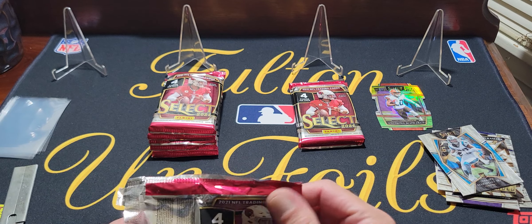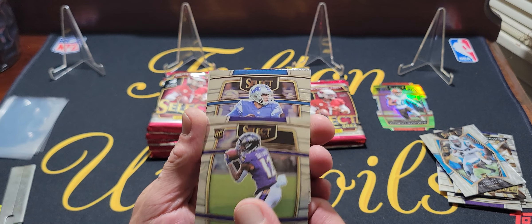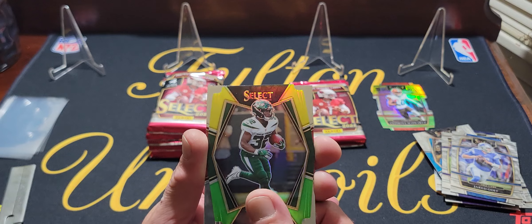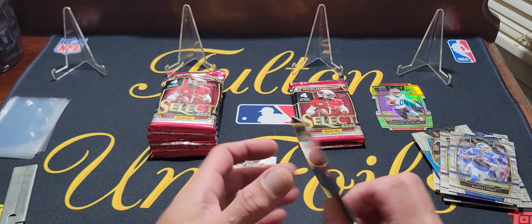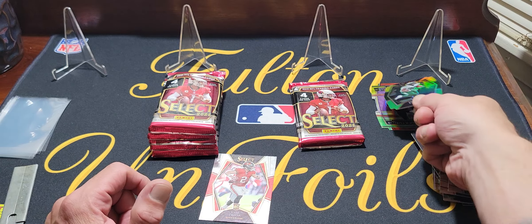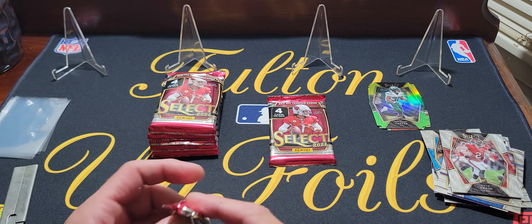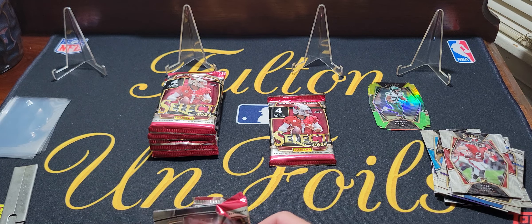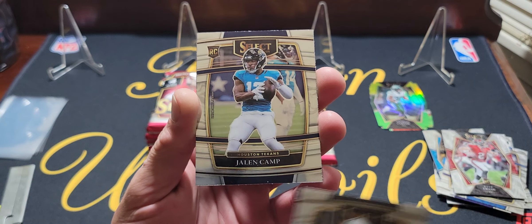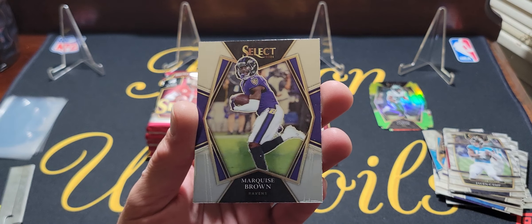Next pack we got Kylan Granson, Kadarious Tony rookie, Alvin Kamara Turbocharged base insert, and Terrence Marshall Jr. rookie. Having flashbacks to opening crappy boxes forever. Next pack: Rashad Bateman rookie, Jared Goff, and our next green and yellow — Michael Carter. Last card in that pack is Kyle Trask. Michael Carter Premier Level green and yellow rookie — a little better than the first one. Should have another die cut and a silver prism die cut in the last two packs. Last pack: Charles Woodson, Jalen Camp, Najee Harris, and Marquise Brown.